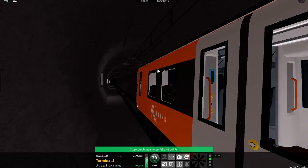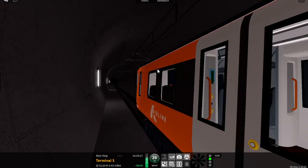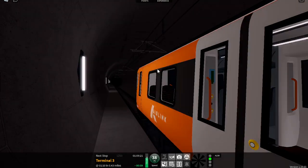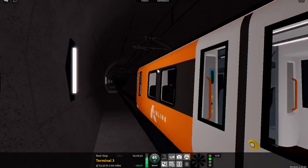Welcome on board this Air Link service to Airport Terminal 3. The next station will be Airport Terminal 3.